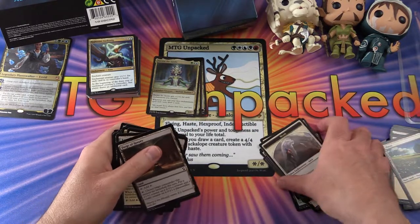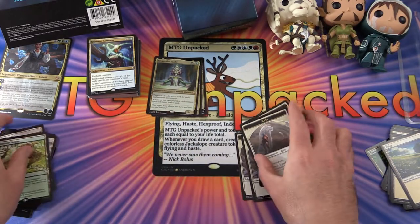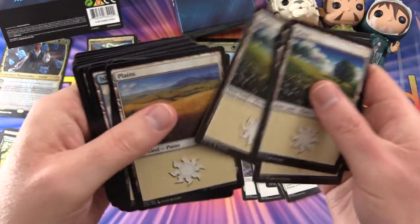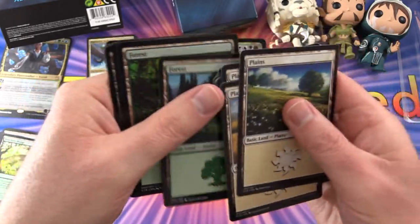So the basics: we get some plains, islands, and forests. I think there are a few less islands in there.